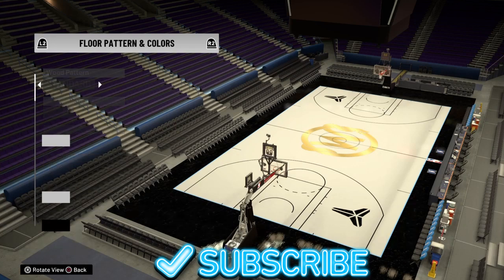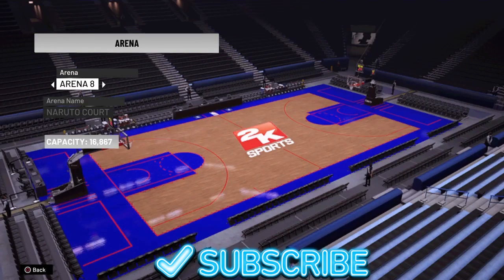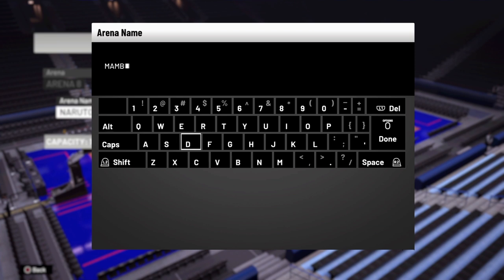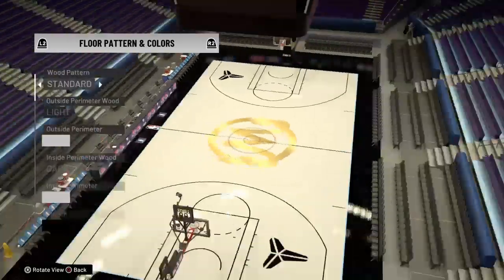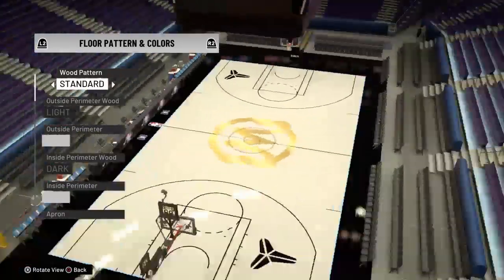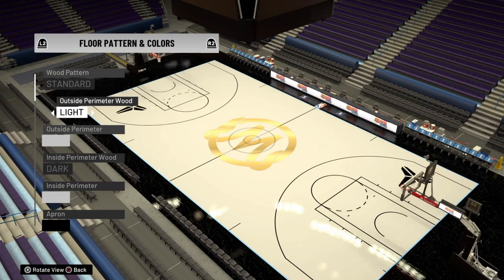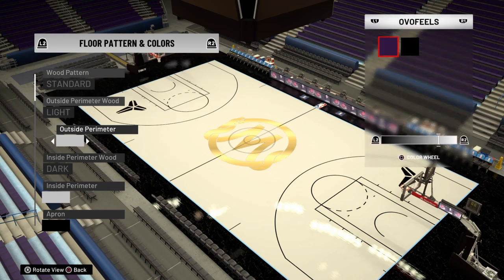Basically, first of all, you're gonna have to get yourself an arena. I did arena A — I'm gonna name this Mamba Academy, you know, rest in peace to Kobe, of course. So court floor is how it looks. It looks pretty nice. The wood pattern is gonna be standard. The outside perimeter wood is light — that's the perimeter.